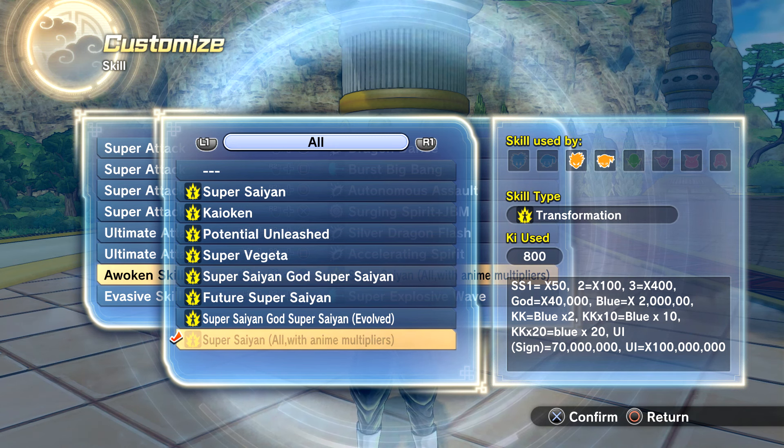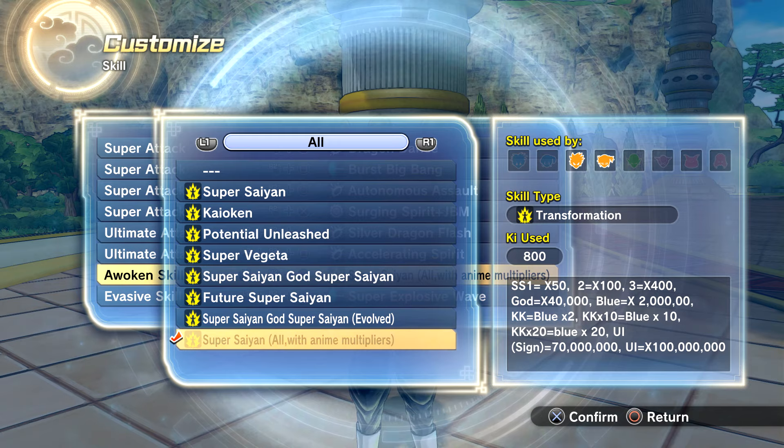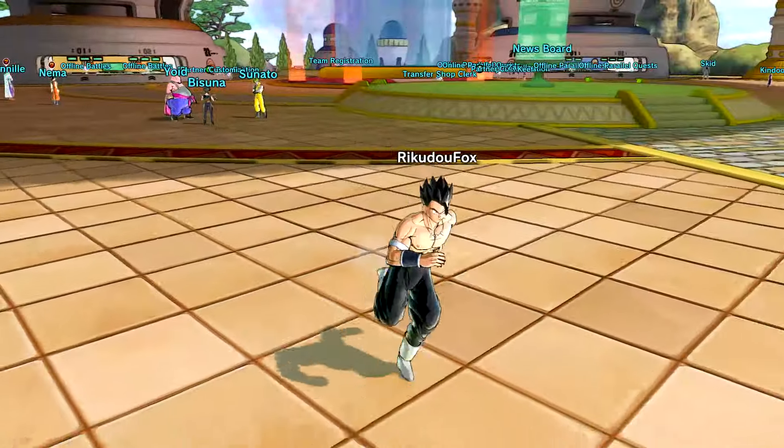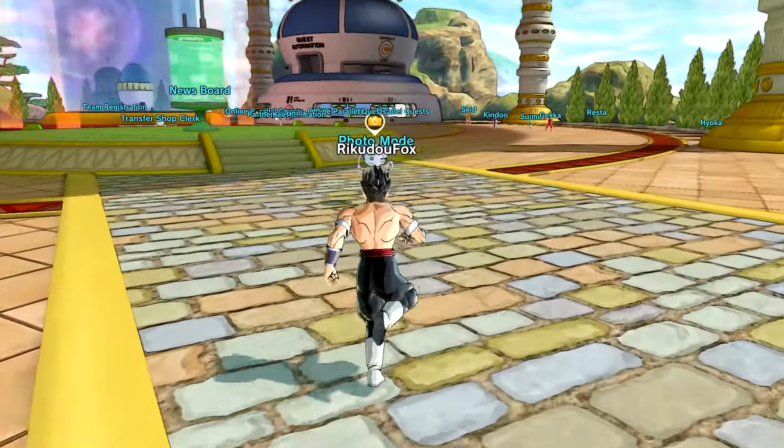I want to take this new transformation into some of the difficult parallel quest missions. Once we get to the Ultra Instinct Master State, our power is being multiplied by 100 million, which is absolutely insane. So we're going to hop straight into photo mode to showcase the power behind the anime multipliers.